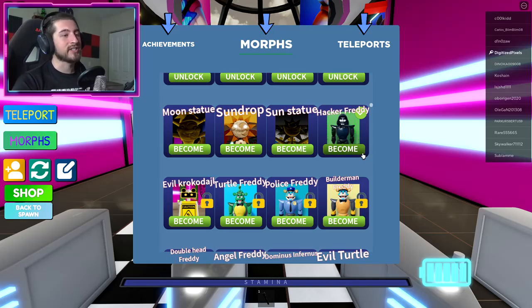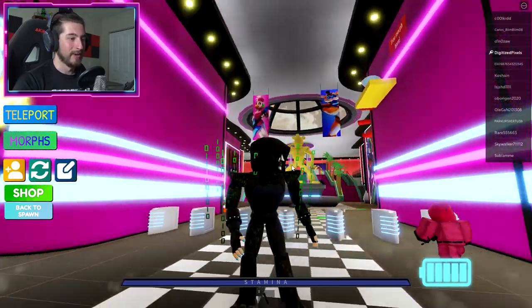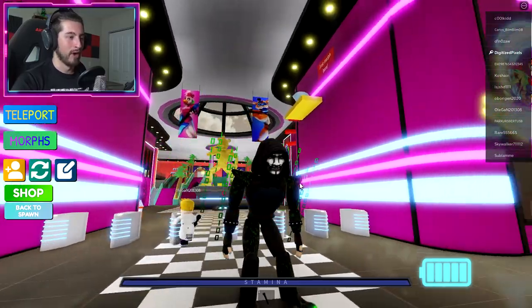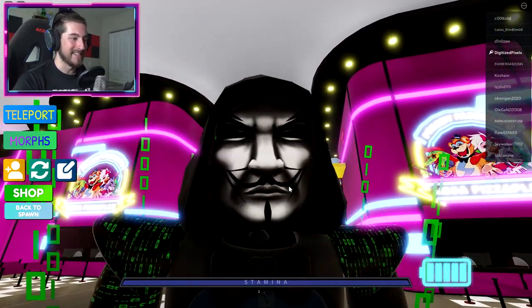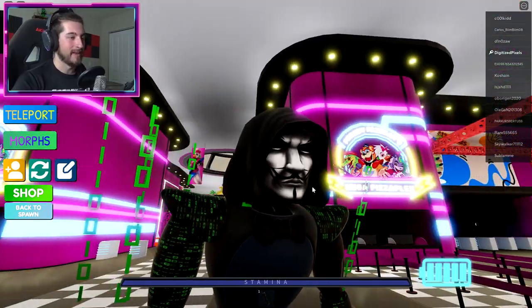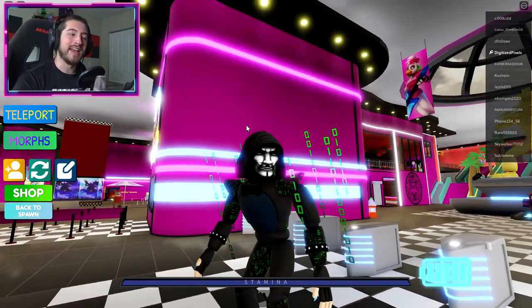Anyways, let's go ahead and check out the morph. Here we go — Hacker Glam Rock Freddy! Oh my gosh, we're in the matrix bro, we've hacked the security breach! What is this — is that V for Vendetta? No, it's the anonymous hacking group. I knew Glam Rock Freddy was a hacker!